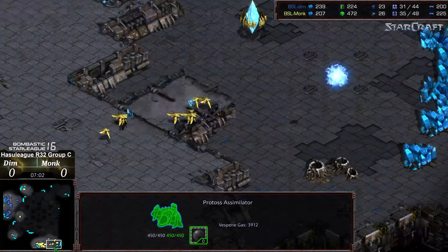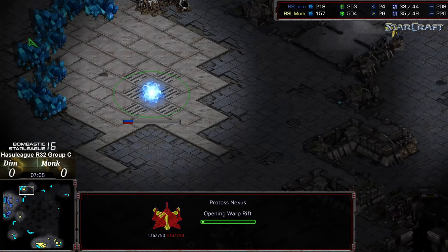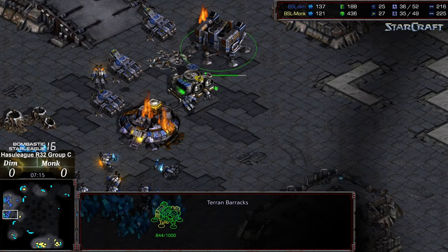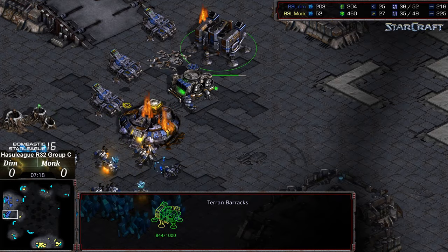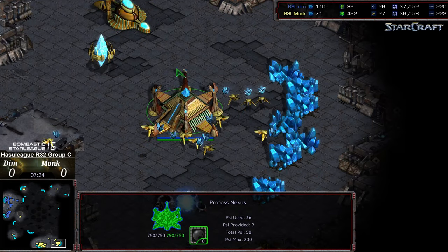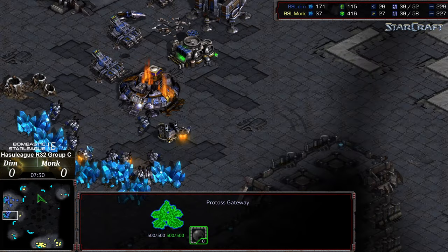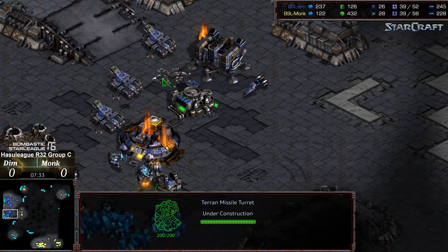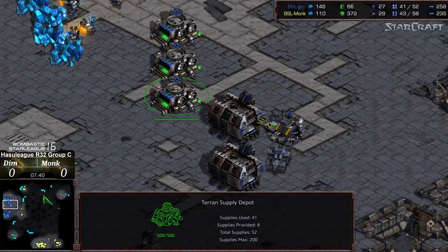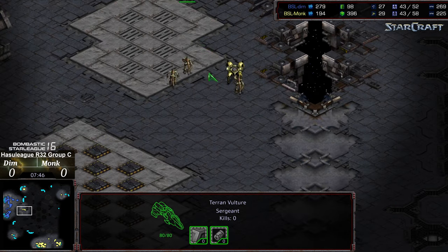We do have a Citadel of Adun - Templar Archives being built with the natural expansion, maybe to dodge. And look at this - Monk also dropping a Nexus in the upper left hand corner near his opponent. So Dim already in a defensive posture, setting up three siege tanks. I'm going to say it: Monk is kind of doing the stereotype. He is feeling the stereotype of Protoss Ape in many regards here. He needs to be careful that he doesn't drive that Vulture to the north where it can detect that hidden Nexus being built.